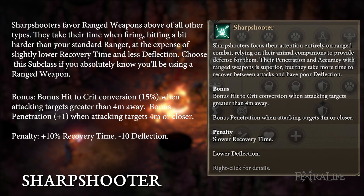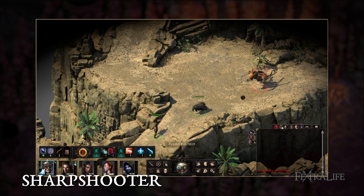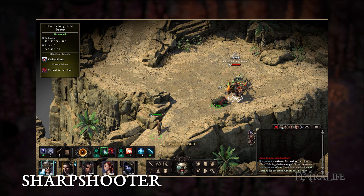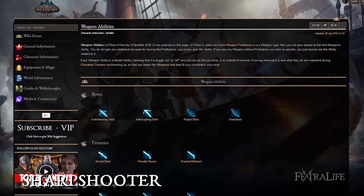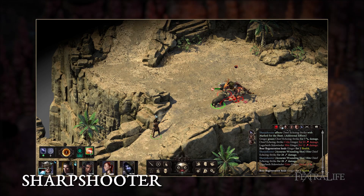Sharpshooters favor ranged weapons above all other types. They take their time when firing, hitting a bit harder than your standard ranger at the expense of slightly slower recovery time and less deflection. Choose this subclass if you absolutely know you'll be using a ranged weapon. Since these bonuses only apply to ranged weapons, players choosing this subclass will certainly be using one, and all that's left to decide is which type. Be sure to study the different ranged weapon types and their modal abilities on the wiki, as this will help you shape the type of sharpshooter you wish to be.